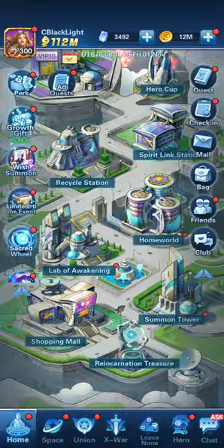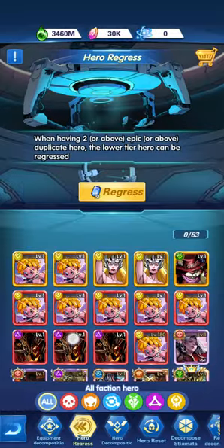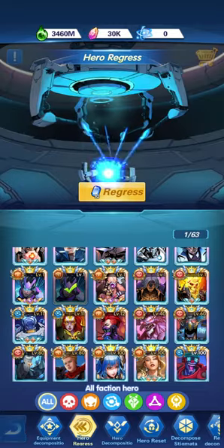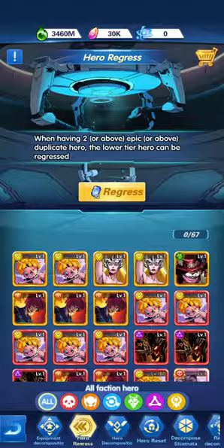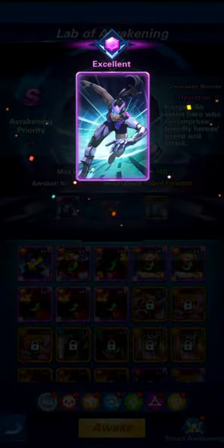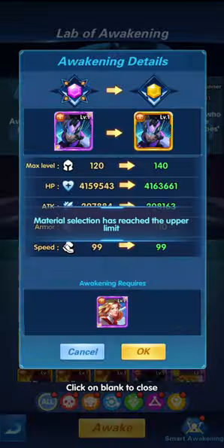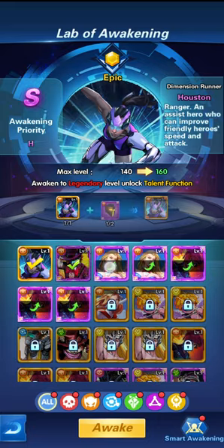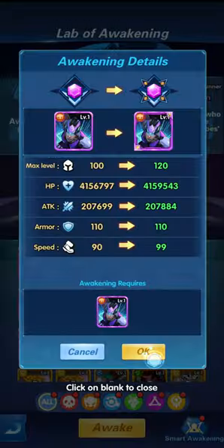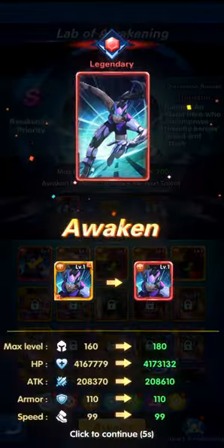Then let's go to the cycle station. From the cycle station we have the hero regression — let's find our second hero we use continuously for this and regress that hero. Houston becomes excellent. Now we're going to awaken Houston from the very beginning: from excellent to excellent plus, then excellent plus to epic, then epic to epic plus, and then using an excellent copy to take Houston to legendary.